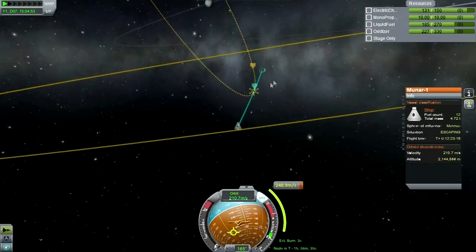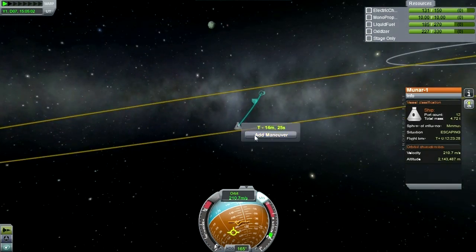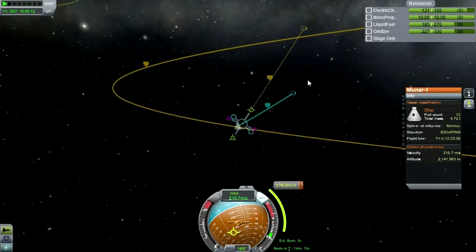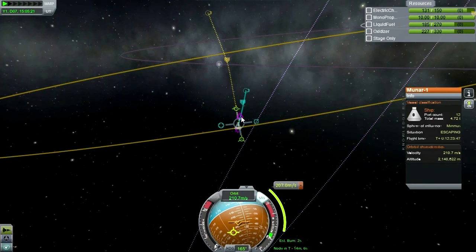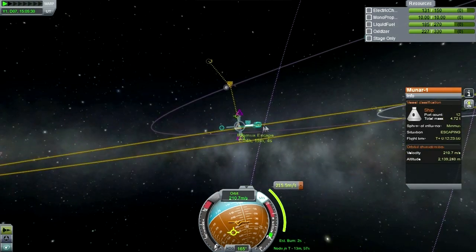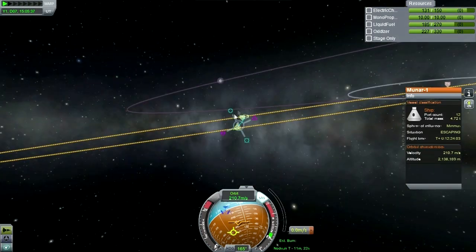Let's actually change the inclination right now instead of trying to do an orbit like this. Let's see how we can do this. That's not a good thing. That's not too bad. 270 though - wow. I think we're getting somewhere here. Let's actually not use the inclination one - it looks like all I really needed was this radial one.